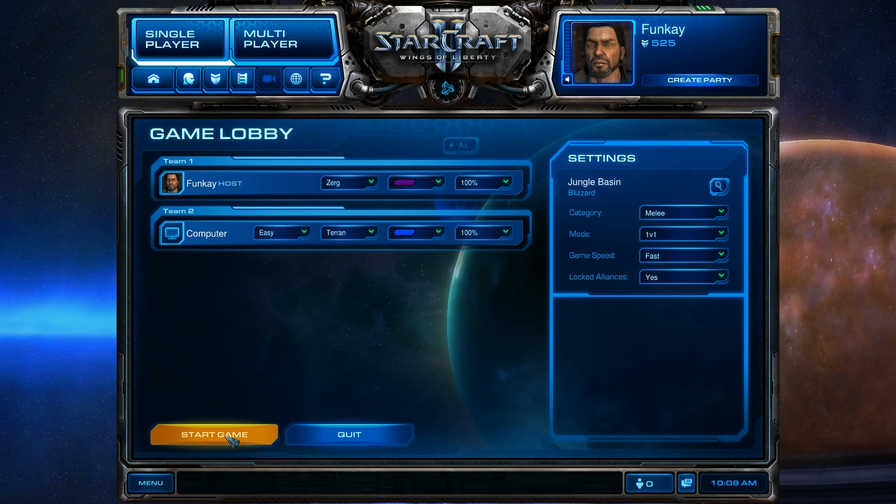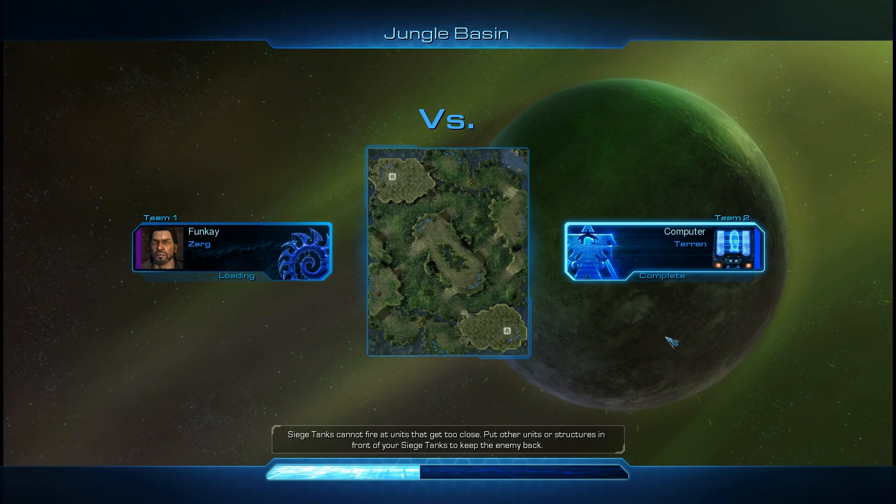Let us start the game. So, a jungle basin map. The tip says siege tankers cannot fire at units that get too close — put other units or structures in front of you. But I don't have siege tankers; I'm Zerg.